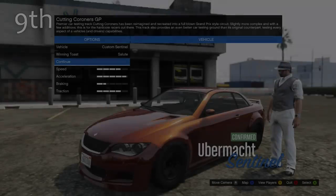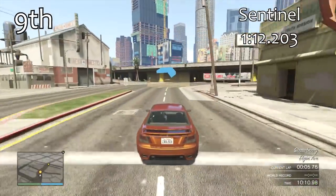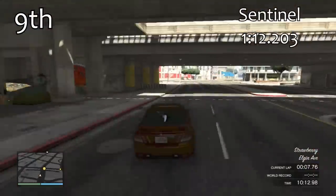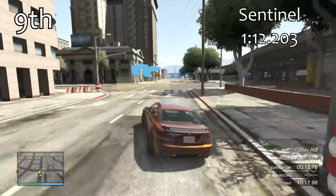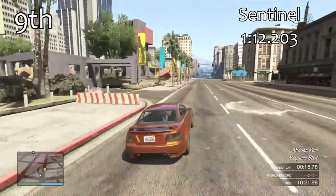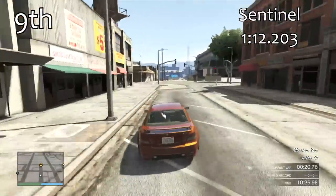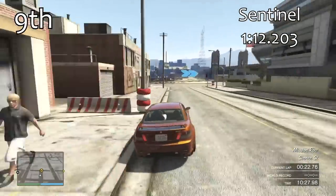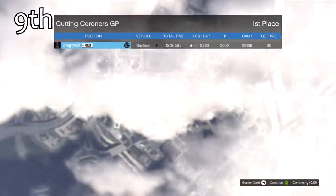Just ahead of the Oracle in 9th place is the Sentinel. This is the convertible version of the Sentinel — with a 112.203, it's only 1 tenth of a second quicker than the newer Oracle and it feels quite similar. Quite underpowered, not too bad in the corners, but nothing special.